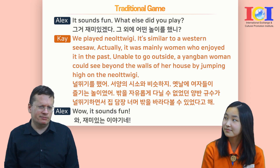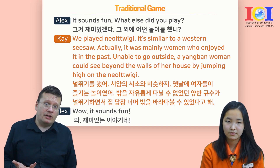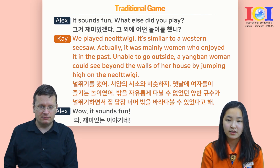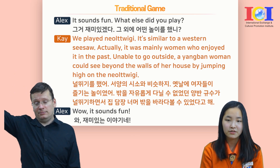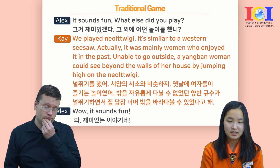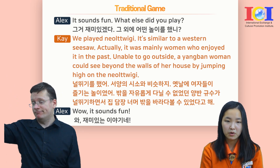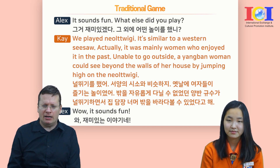It sounds fun. What else did you play? 그거 재미있겠다. 어떤 놀이를 했니? We played 널뛰기. It's similar to a western seesaw. It was mainly women who enjoyed it in the past. Unable to go outside, a 양반 woman could see beyond the walls of her house by jumping high on the 널뛰기. 널뛰기를 했어. 서양의 시소와 비슷하지. 옛날에 여자들이 즐기는 놀이였어. 밖을 자유롭게 다닐 수 없었던 양반 기수가 널뛰기를 하면서 집 담장 넘어 밖을 바라볼 수 있었다고 해. Wow, it sounds fun. 재밌는 이야기네.